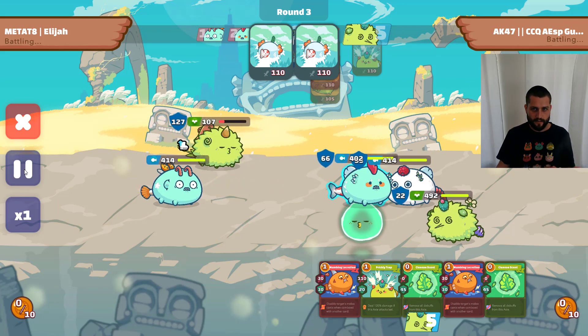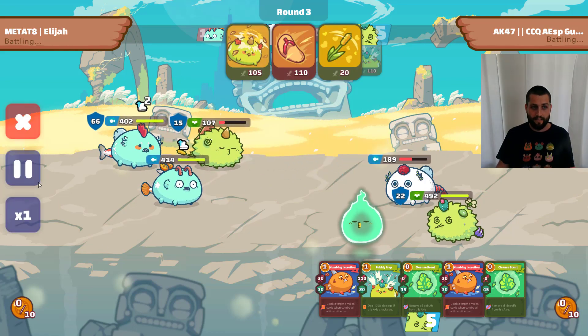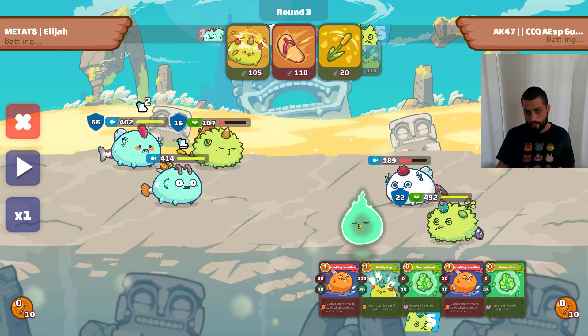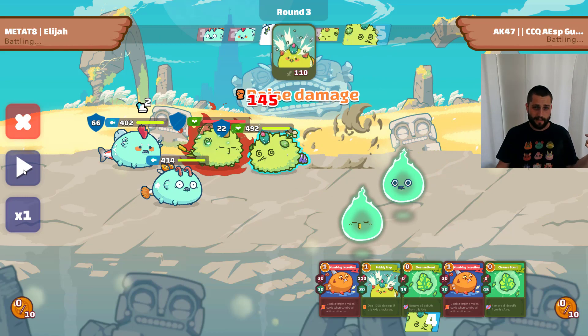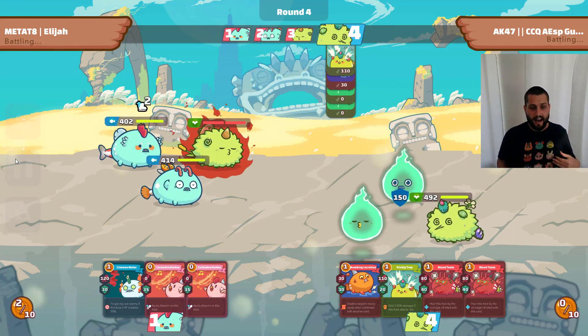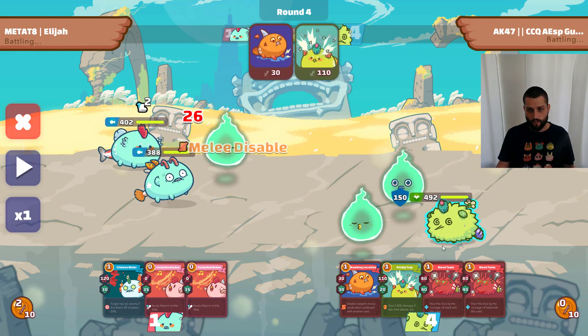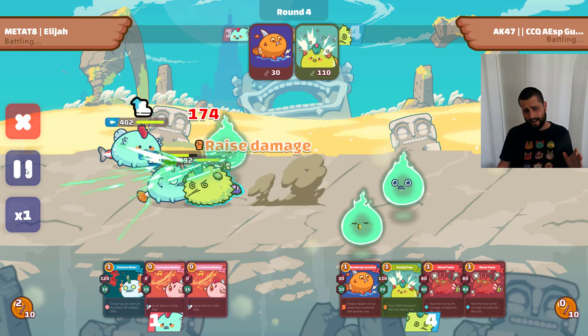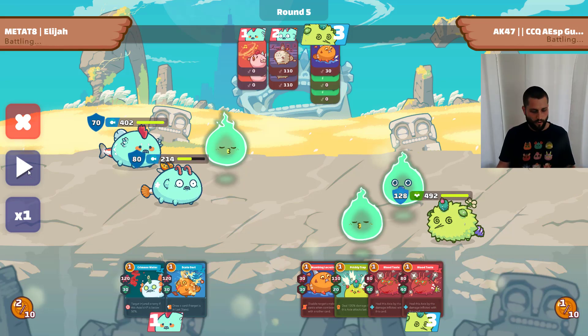He draws two sandals giving him 100 shield up front, but that was not enough — he gets no value out of those sandals. I play my kois because there's no use saving them for this plant; it's better to speed up now and go before his midliner. I gain speed so I'll be going first. We take out his aqua in round three, and even though my plant goes into last stand, I've now put myself in a position to get it done.